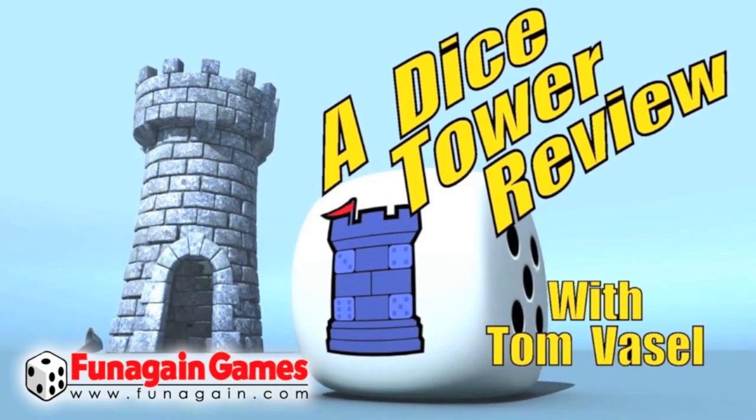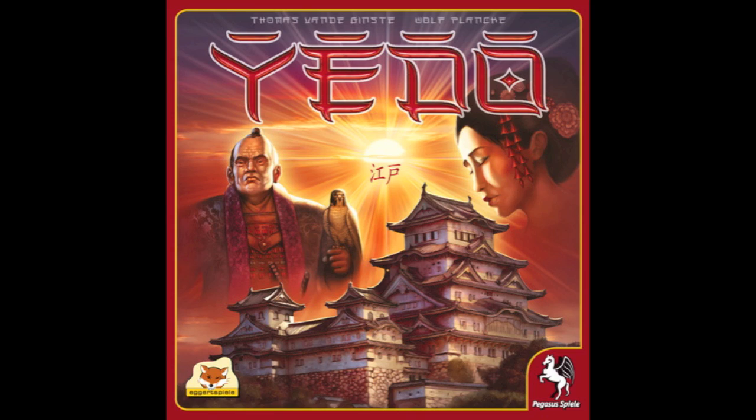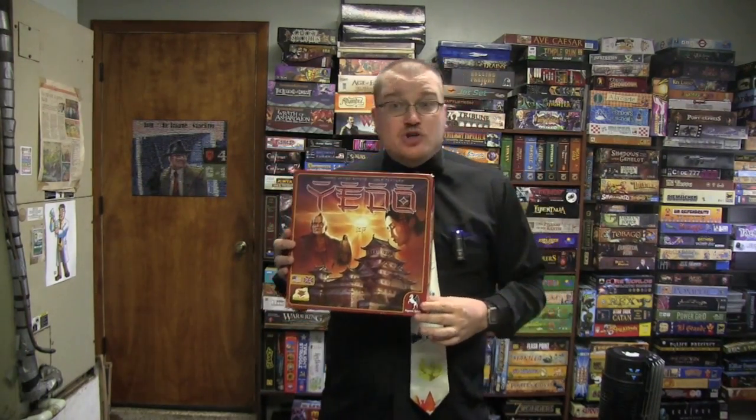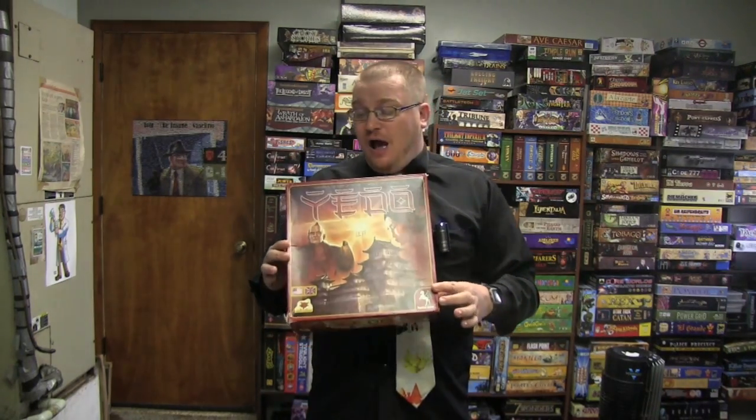It's time for another Dice Tower review with Tom Vassell. Today I'm going to be taking a look at Yido. This is a new game from Pegasus, an Eggerspiel. It's a worker placement game set in a samurai world where you're trying to take your clan and accomplish the most missions and get victory points. It's a very interesting game, a very beautiful board — but instead of talking about how beautiful the game is, let's take a look.